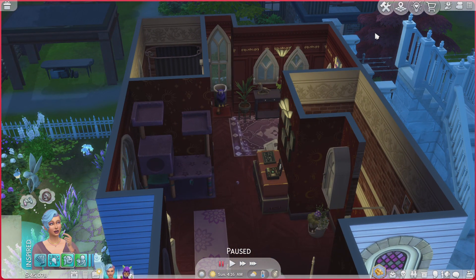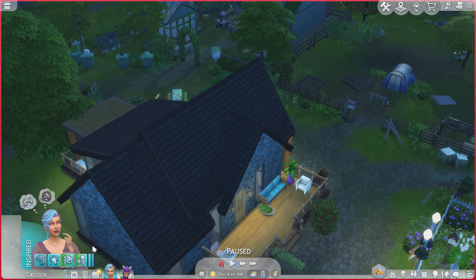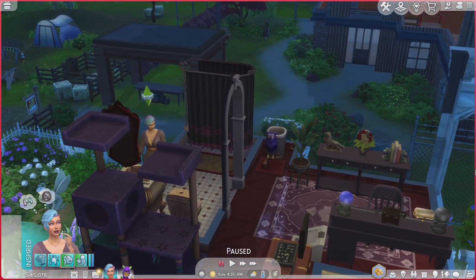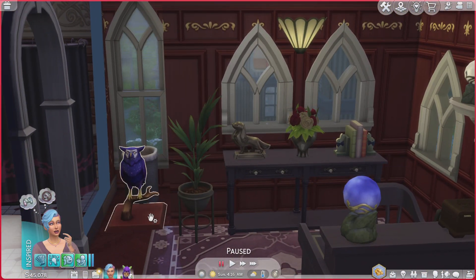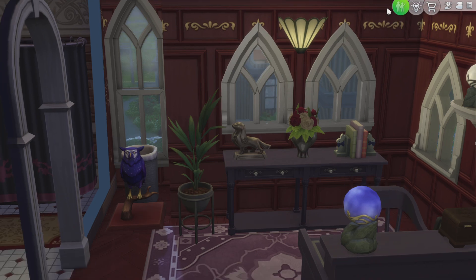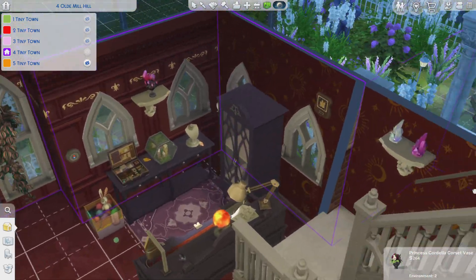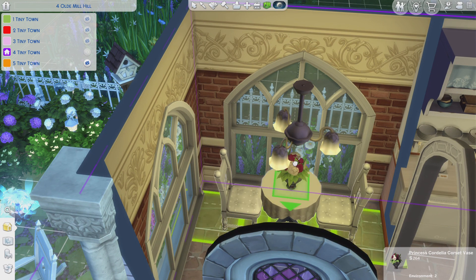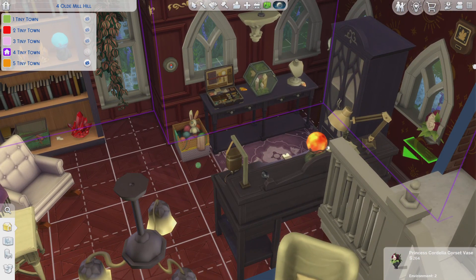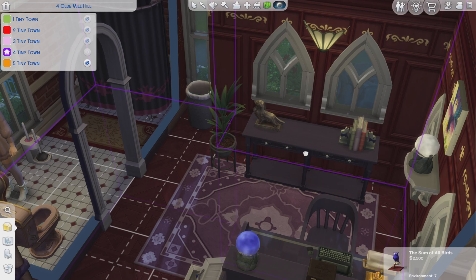We're here with the final part for Tenzin. We're going to add a fitness room to the top of her house. I just have a few things to do in her house first. I want to put this up here and take this away. I like the flowers but I want to keep the owl more, so we're going to move the flowers. I have no place else to put them - maybe on the table, but they're just too big for that.